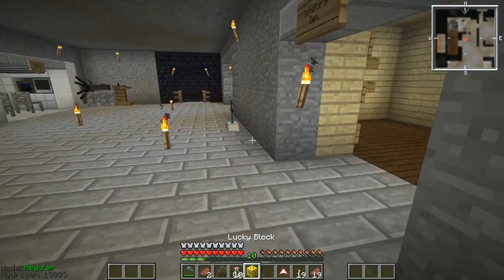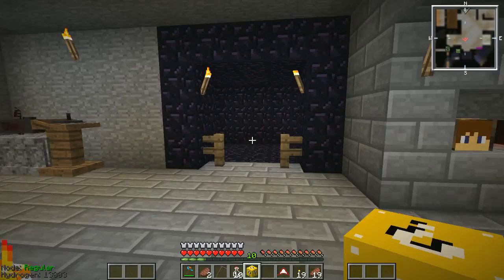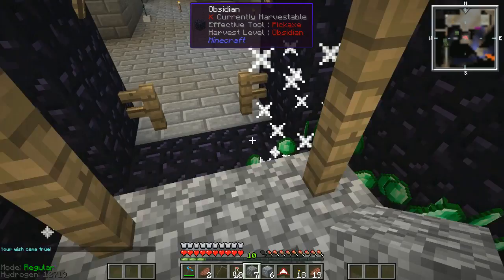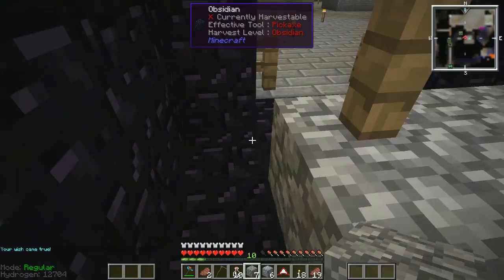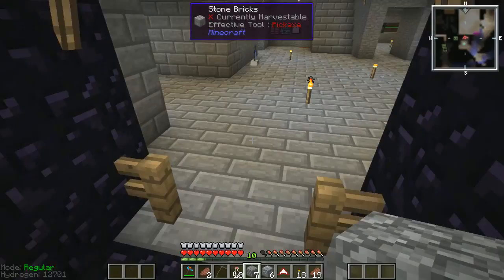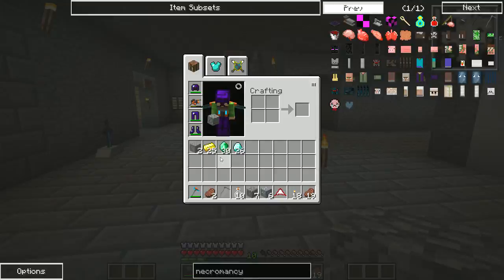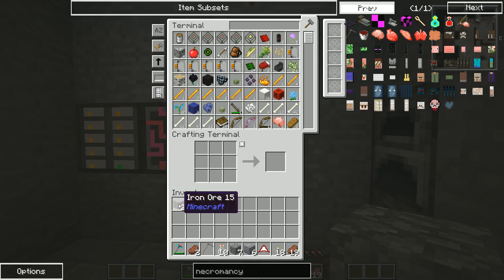I'm going to open that Lucky Block though — I'll drop it down in the room. Oh, that made me jump! We've got some lucky things — a load of diamonds, wow. It's either lucky or unlucky isn't it — and we've got a beacon now, it's just giving us stuff. It's broken up all our obsidian but that's cool. So we've got 26 diamonds, 30 emeralds and some gold — how awesome is that!